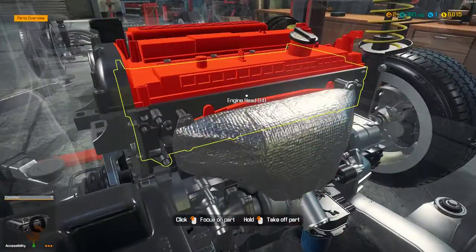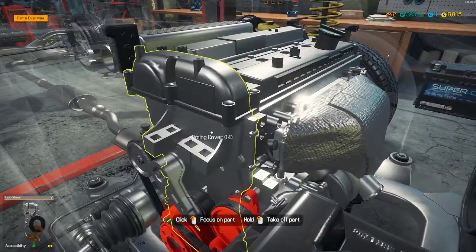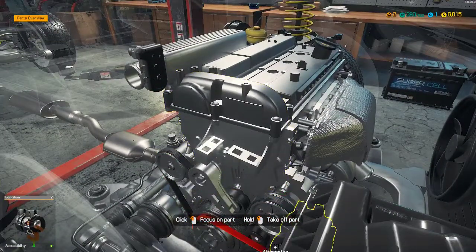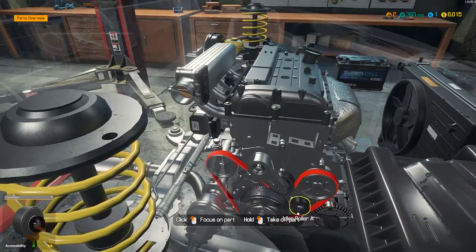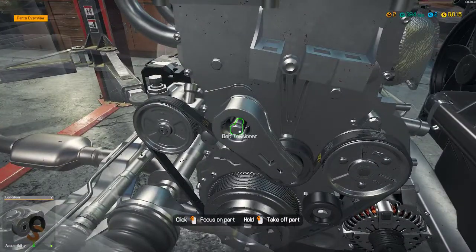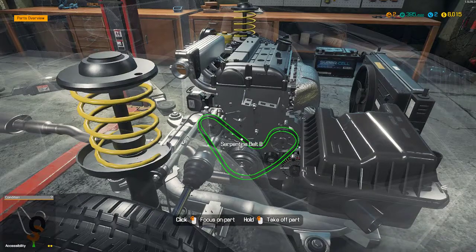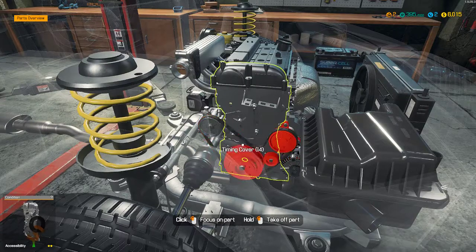Let's get back into the engine. We need to look at the timing cover because we are looking for the timing components. Let's start taking off these pulleys and belts. You'll notice that when you select a component, if something is in the way it will be highlighted in red — I'm selecting the crankshaft pulley and the belt is red, so we need to pull the belt off first.